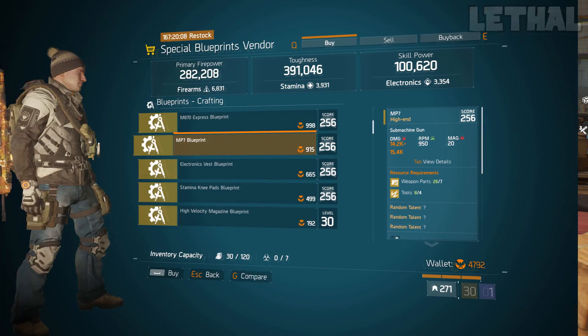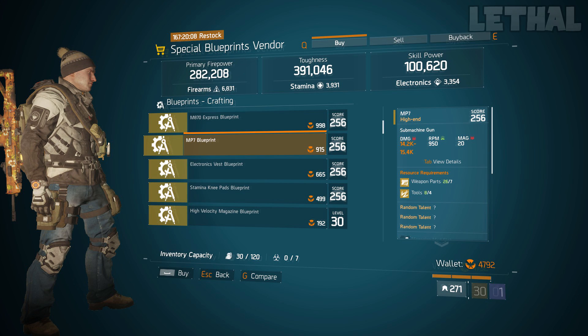Starting out first, you guys want to check out the special blueprint vendor down in the terminal, and the only thing I would recommend checking out is this MP7 blueprint. Now yes, this SMG isn't really that good in this game anymore, but if you want to use something a little bit different, if you want to make a build for PvP or PvE with something a bit different, this blueprint is really good to have on your character. So once again, pick this thing up if you don't have it already.